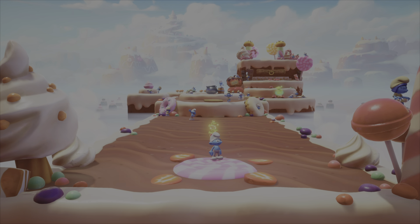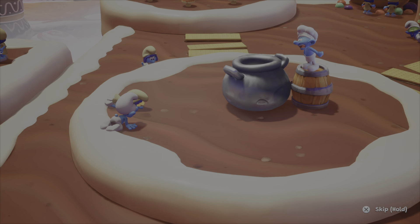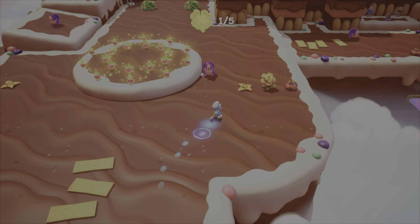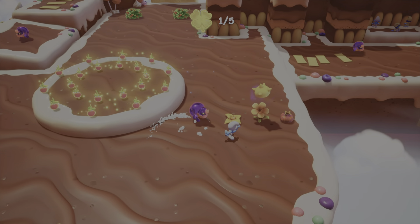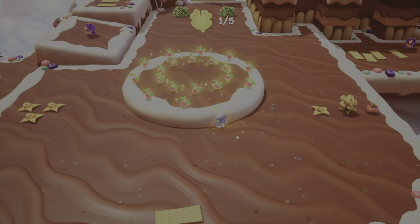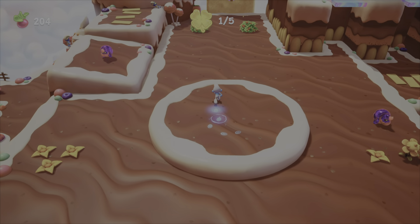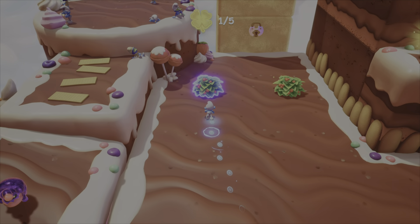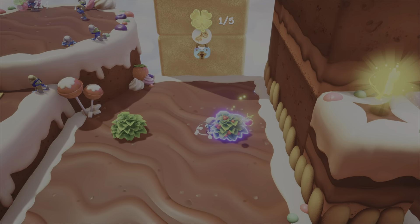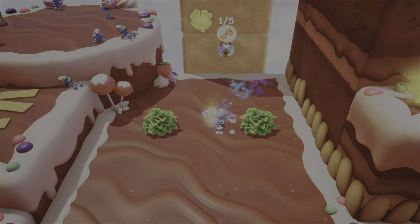You come in and rescue him. The levels are massive — you get a lot of playability out of one level and there's always multiple things to do. There are three or four different areas you need to explore. Sometimes you need to find a key to get through a padlocked door, or you're collecting things like the five golden four-leaf clovers you can see at the top of the screen.